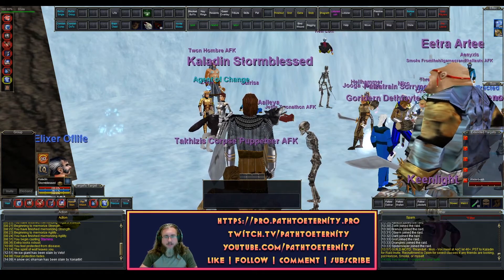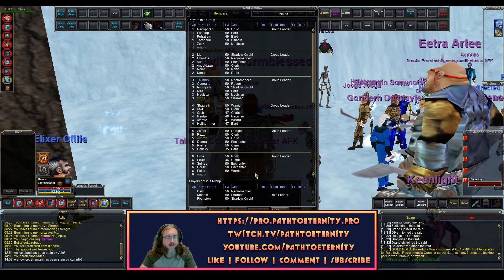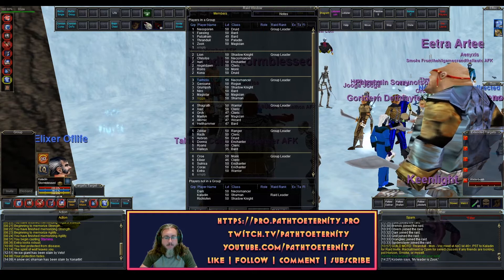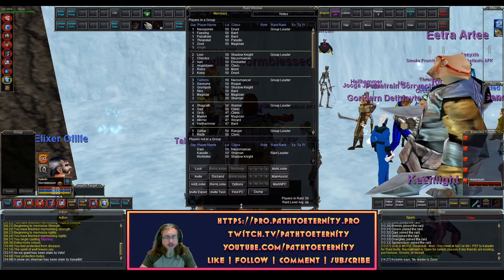To do this, I'm going to hit Alt-R to open my raid window. Since this comes down a little bit underneath my overlay, I'm going to right-click and unlock my window so I can bring the window up and you can see these options.